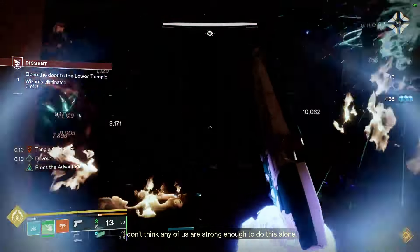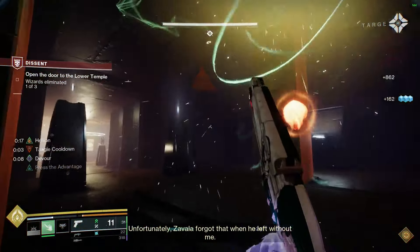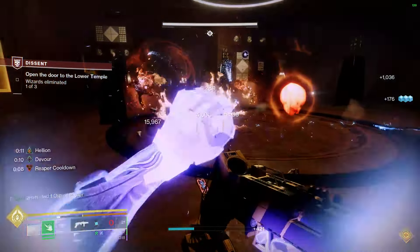On our class item: Reaper, because whenever I do that Phoenix Dive — which is pretty often — I'm able to take advantage of an extra orb of power afterwards. Outreach so that whenever I do that I'm getting a little extra melee energy back. And Powerful Attraction to pull in all those orbs around me whenever I use my Phoenix Dive.